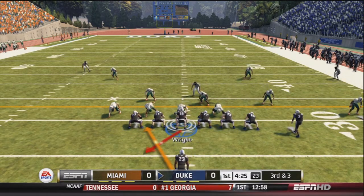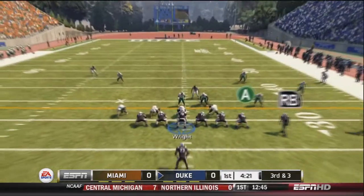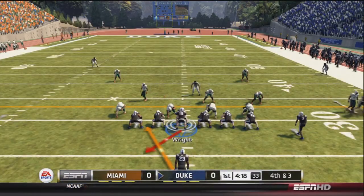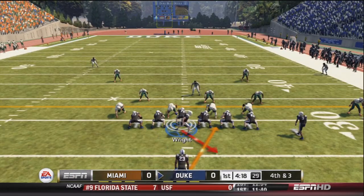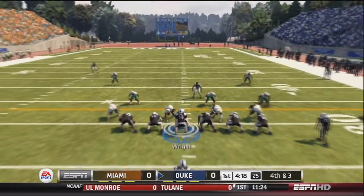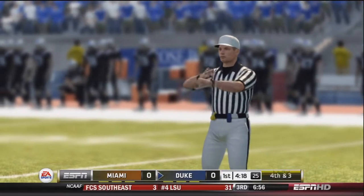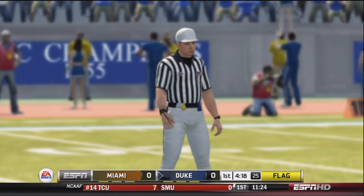Wright audibles out of the play and drops back to pass. He looks left and finds Anderson, but Anderson drops the ball over the middle. So fourth and three — they go for it. Wright hands off to Odom, but they actually get someone to jump offside, which ends up being a false start. That backs up the offense to fourth and eight, so they have to punt the ball away.